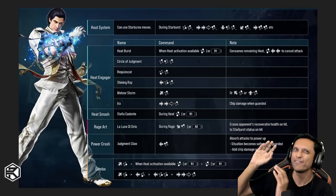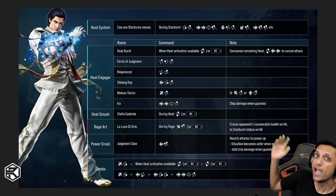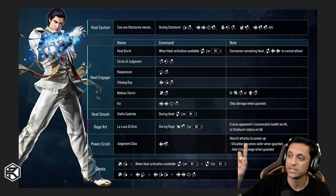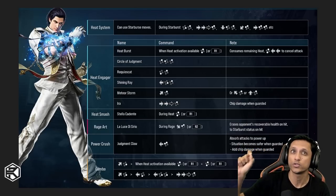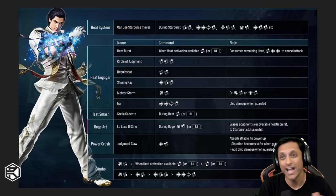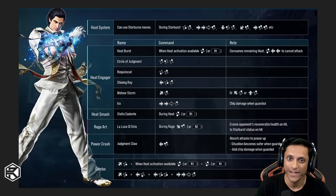So we kind of have a little bit of information about the character already. If you guys haven't seen this, here it is. The interesting thing is the heat system — because under heat system it says 'can use Starburst moves.' Now the question is: does that mean he can use Starburst outside of heat or not? That's what we want to find out.